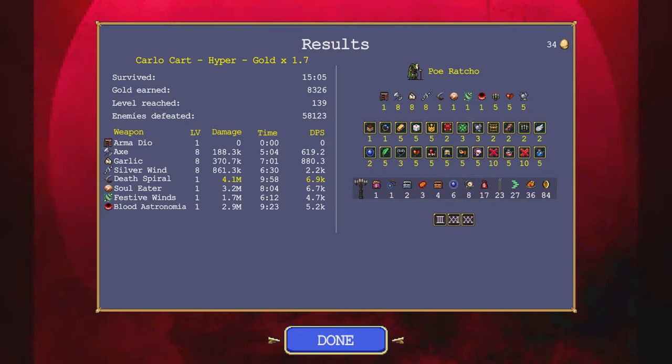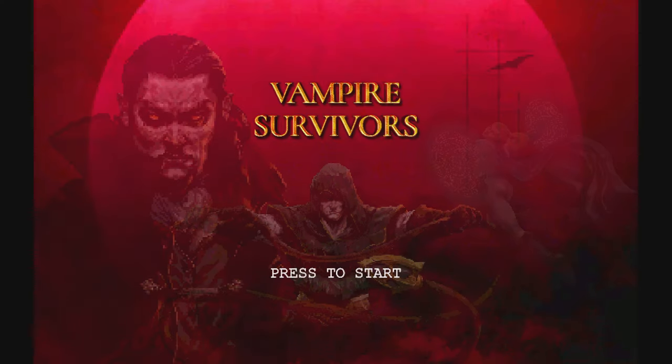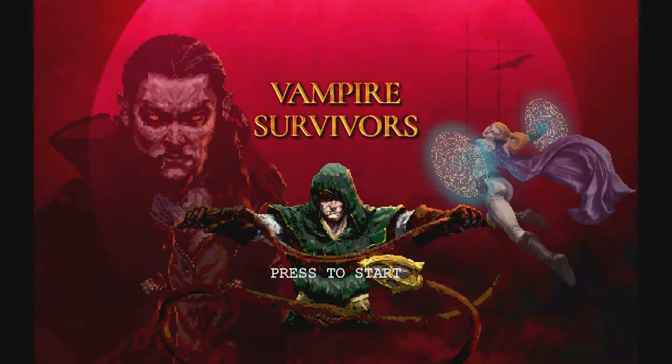Four point one million on Death Spiral. Soul leader of 3.2, and it had less time. Almost as much DPS just because everything was so congested. Blood Astronomy did pretty good work too. Festive Winds actually did the least, which is generally pretty rare. Either way, that's the first run down - or I should say first wheel down. Stay tuned for next in actual hurry mode.